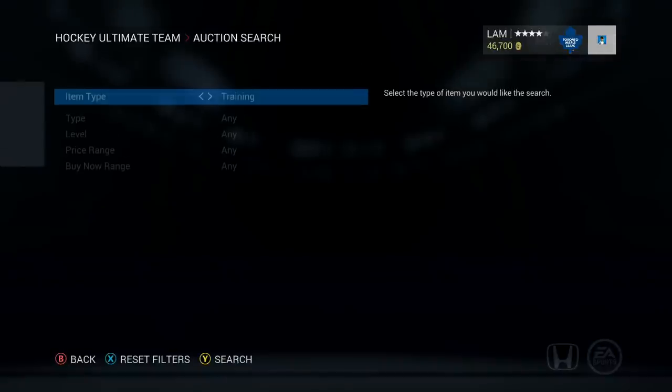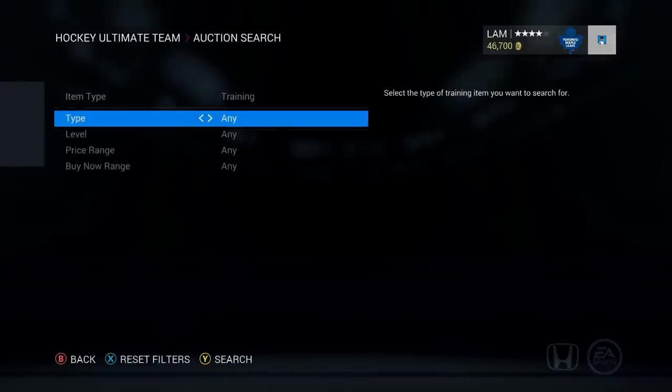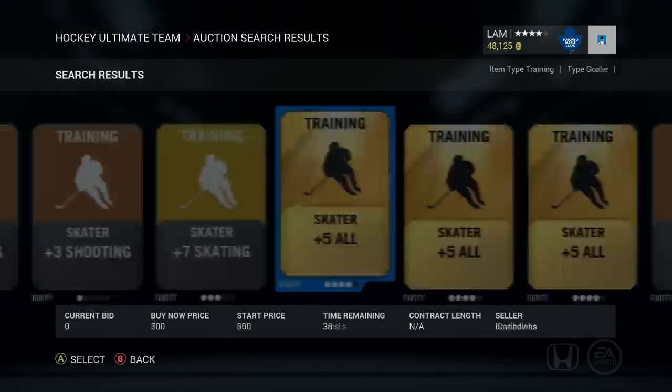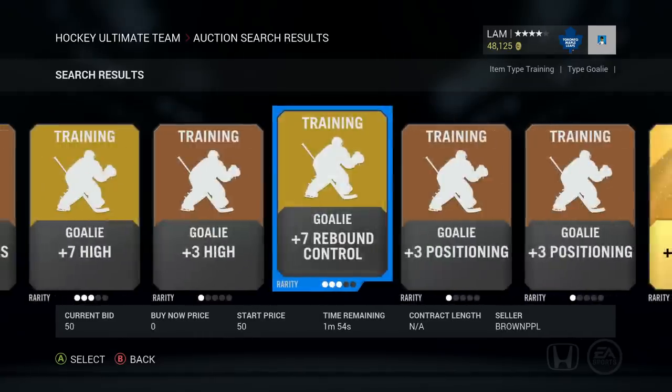We are first going to be talking about training cards, and with this category it consists of skater boosts, goalie boosts, positioning change cards, change team cards, and captaincy cards. Goalie and skater boosts are a great way to improve your team, whether you like players to perform better or you need that extra push to end off that division.